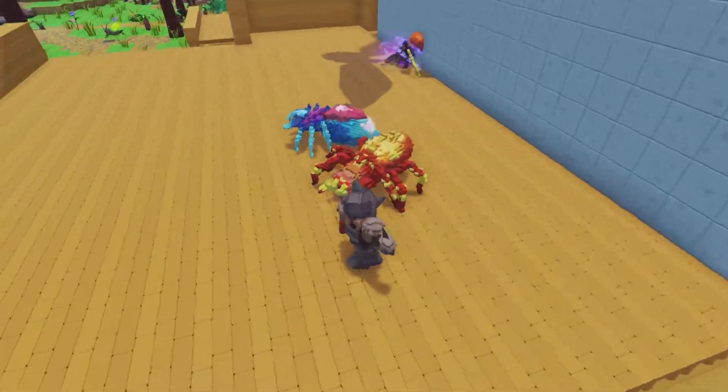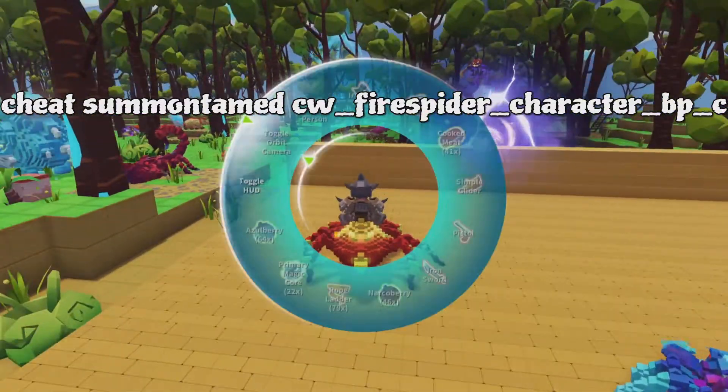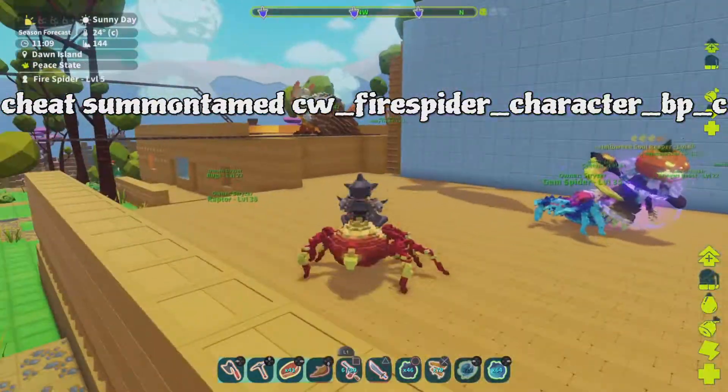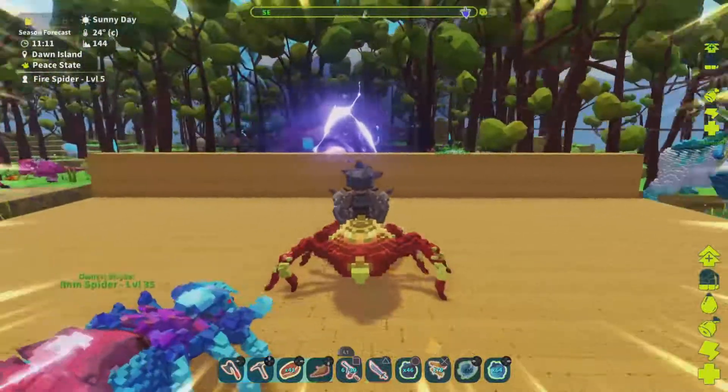They don't need saddles. First up is the fire spider. They can't jump or anything. I always thought it was weird that the spiders can't climb on walls or stick to the walls — well, they can't do it in this either, so keep that in mind.